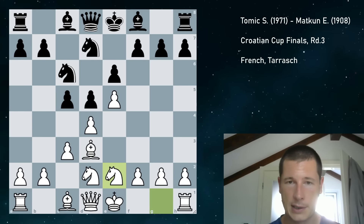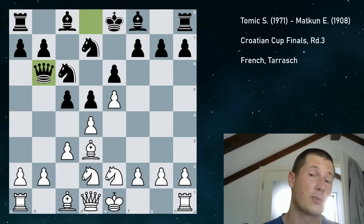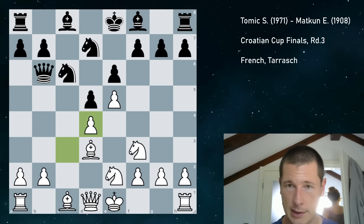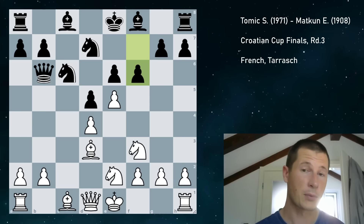Knight c6, knight e2 — these are all still the main lines. And in this position, my opponent played queen b6. That's not necessary; he could have taken on d4 or played f6. cd4 is the most common move. After queen b6, I have to defend the pawn — the best way to play is to defend the pawn — so knight f3. Now we get these exchanges: cd, cd, f6, and this is all main line stuff in the queen b6 variation.